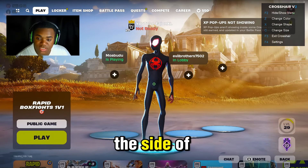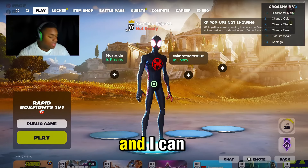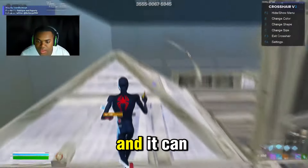You can change the shape, color, size, and whatever you want of this reticle. As you can see here, I'm going up on the side of it to make it a little bit larger so you guys can see it. I can change the shape of it if I want to, and I can also change the color. Like I said, this is very good for crosshair placement and it can help you practice your aim a lot in the game.